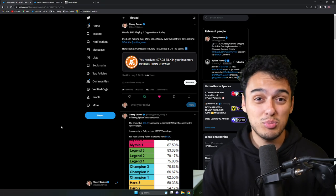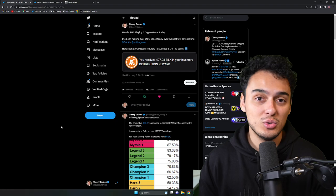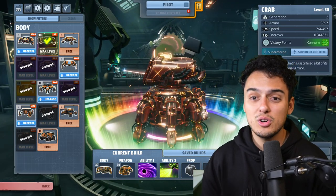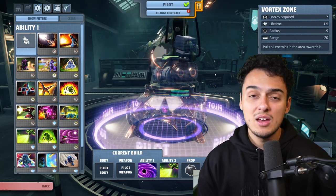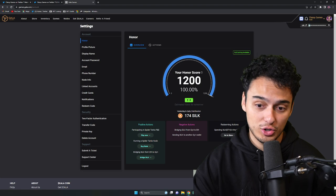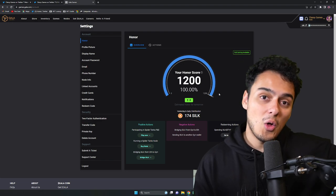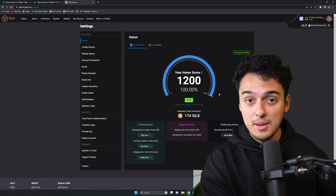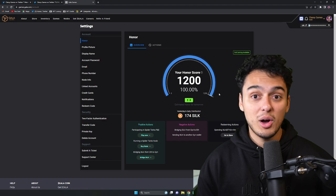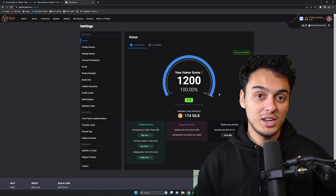I wanted to start with what most people are probably here for, and that's the earnings for Spider Tanks. Spider Tanks is a play-and-earn game where you hop on, and similar to the Axie Infinity model, you can play on the Pilot Program, which gives you a random tank from a pool of owners who have decided to rent out to you. The game also has an honor system that goes from 300 to 1,200. You start dishonorable and work up. This matters because higher honor players earn significantly more than new players.